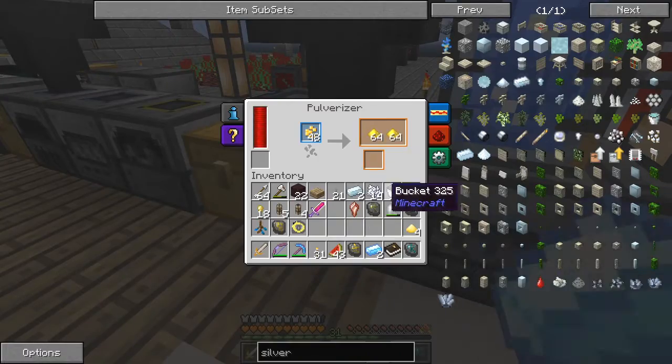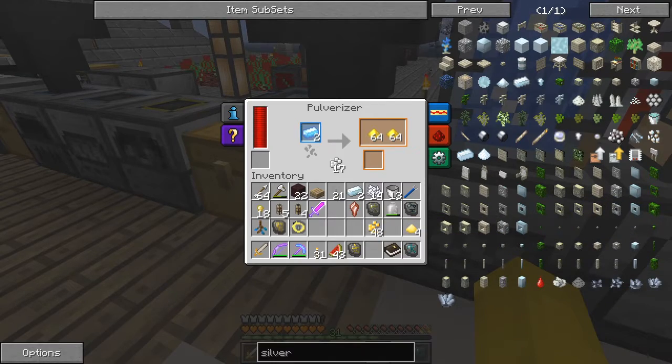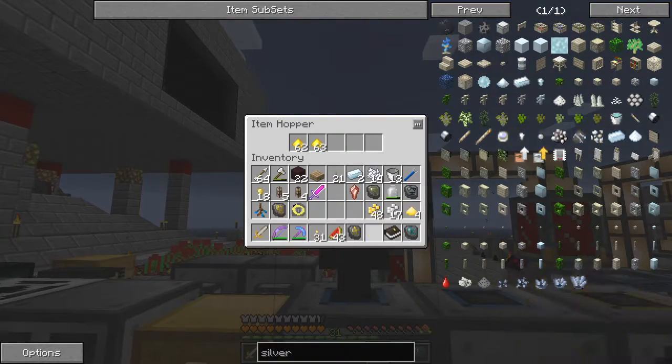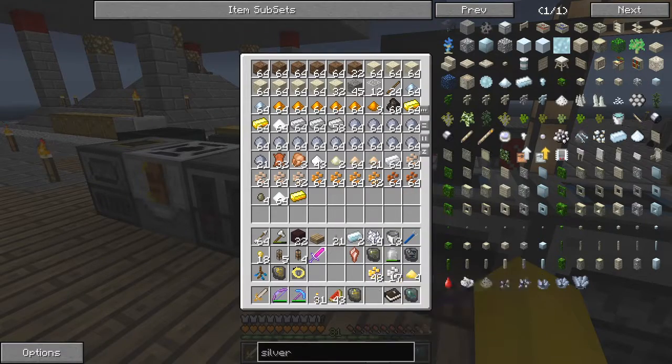Pulverize those - take the gold orbs out and put in the shiny ingots. Oops, done that wrong. Let's try it this way - that works. Take these out, let's put those in this chest over here. In fact we might as well smelt a few of these.